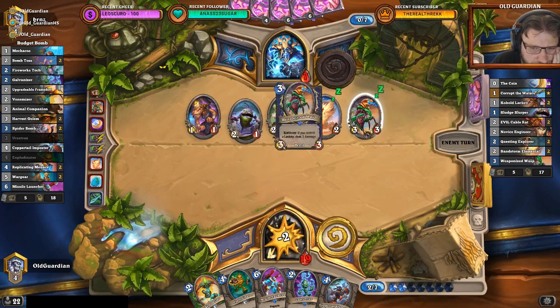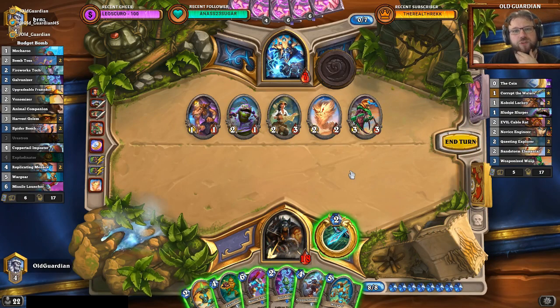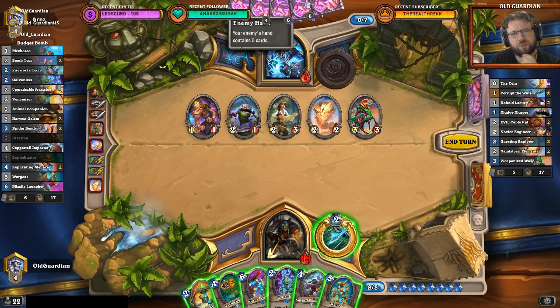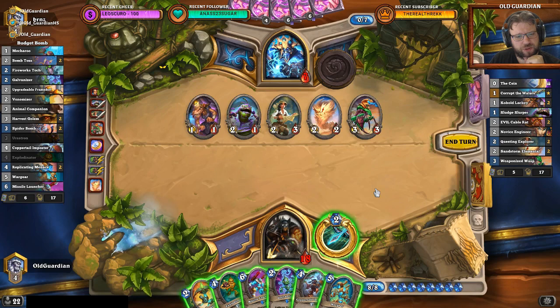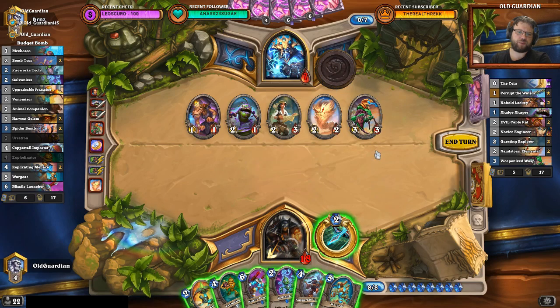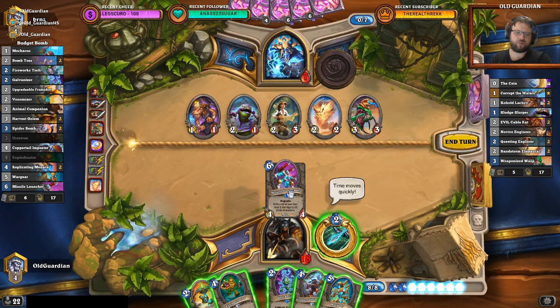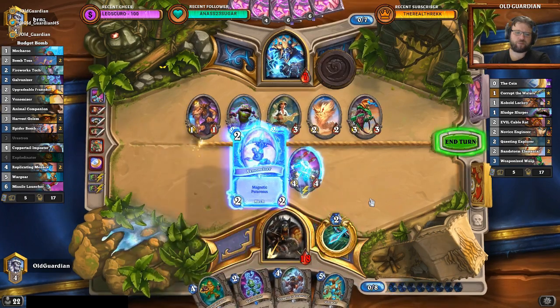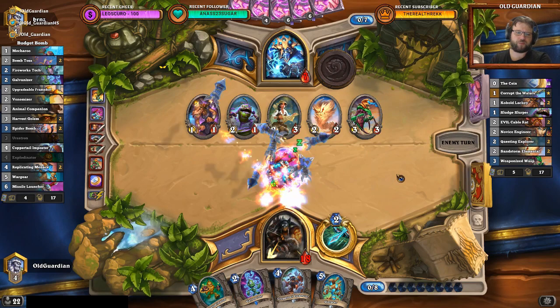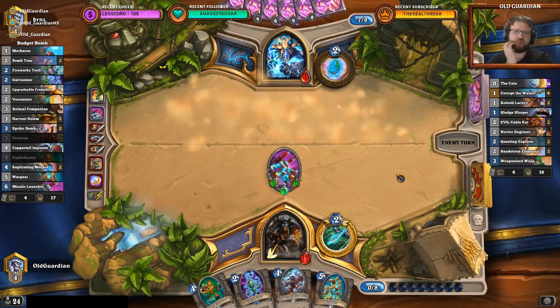How much damage does he have? Five, six, seven, eight, nine, ten — he would need 8 more from hand. Does he have 8 from hand? How many lackeys does he have? He does have a couple of lackeys — there is a chance there is 8 from hand. But if I pull the Missile Launcher Venomizer too early... 8 from hand would be 1-damage lackey plus Life Drinker, or a Wasp. I still think I need to trigger this now. But can he put enough stuff on board to have lethal next turn? Maybe he can — he has 2 lackeys, he might have a second Wasp.